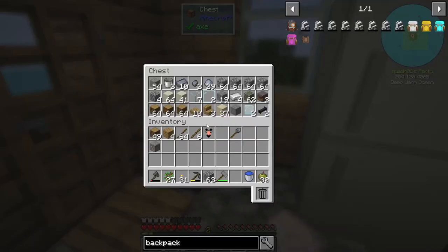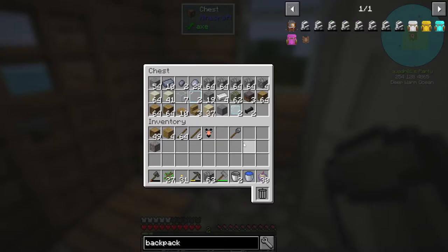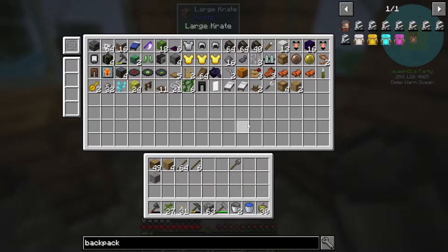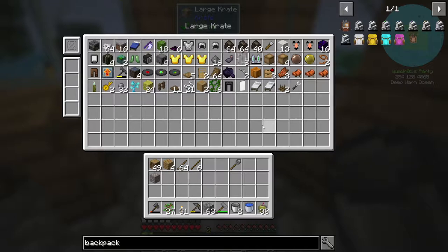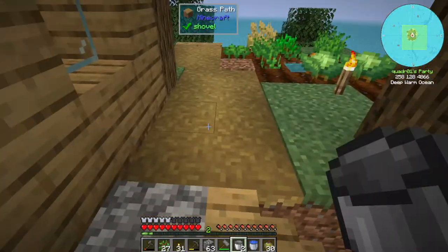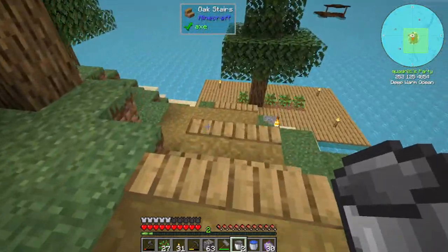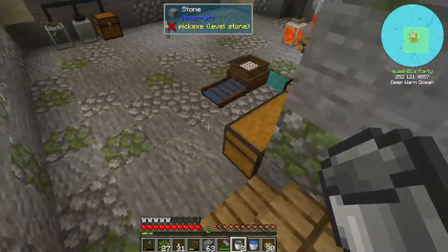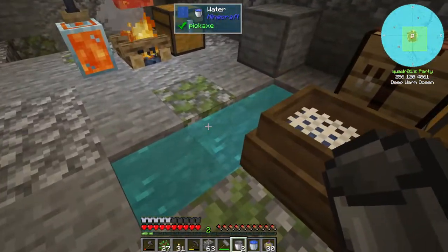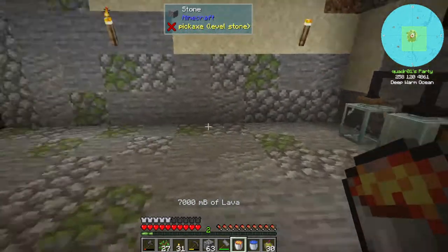I also had planned a cobblestone generator, and it's not going to take away from our sluice. So I think I want to go ahead and do that first, because we have the buckets already made. We need an iron bucket of lava and an iron bucket of water in order to make the cobblestone generator. We happen to have that stuff ready.